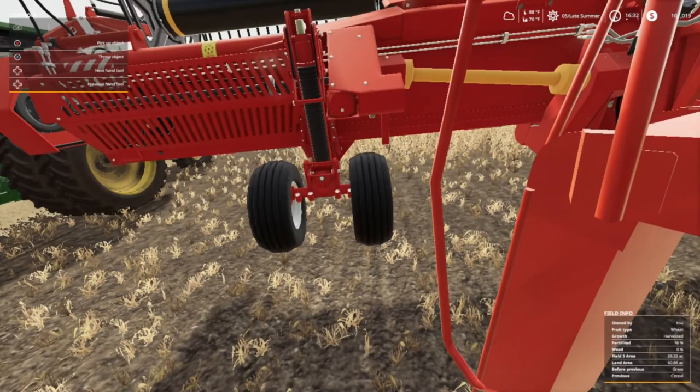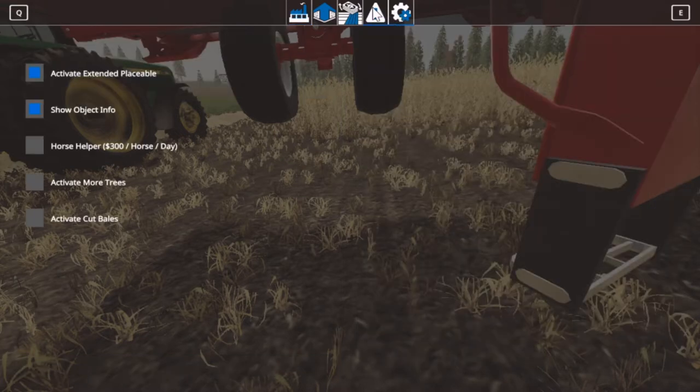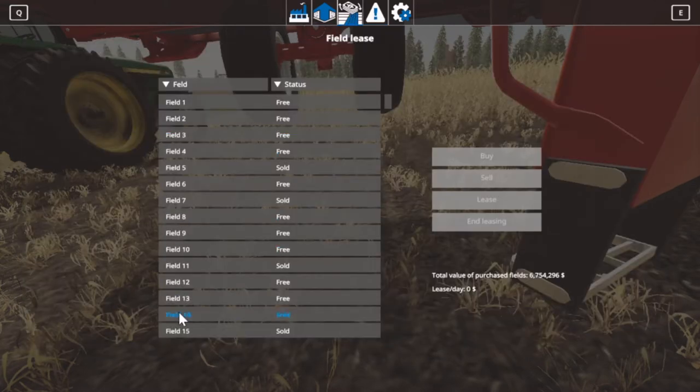That's a new thing I got - Control G - and it pulls up your Global Company. There's a new leasing thing.